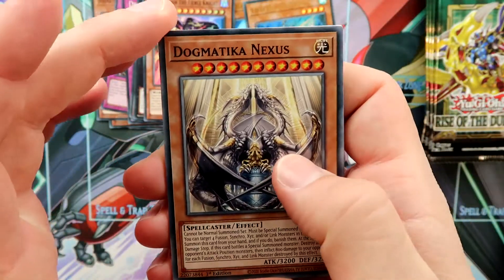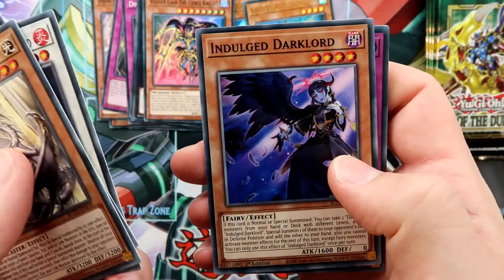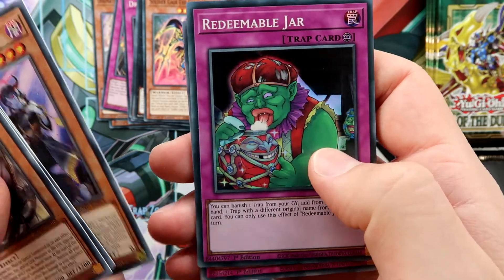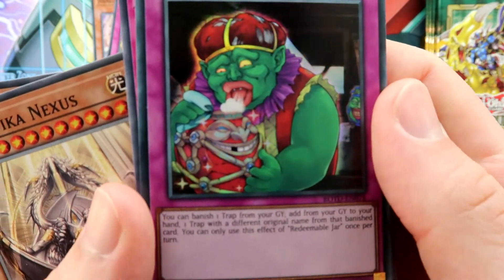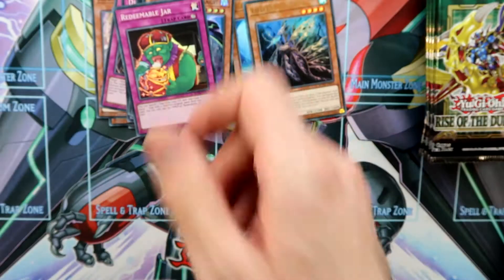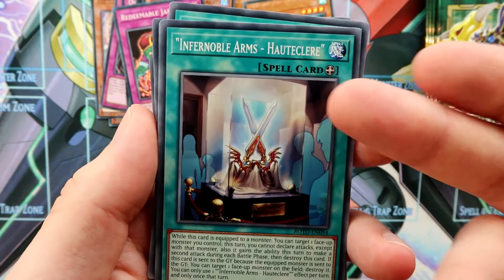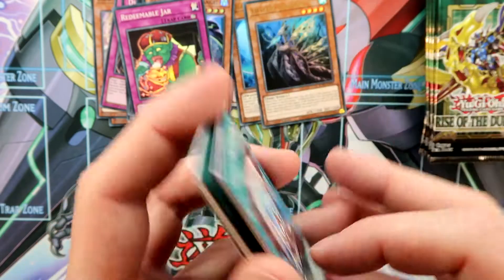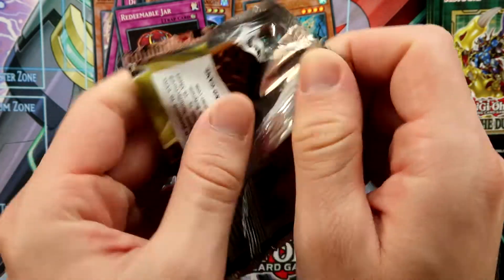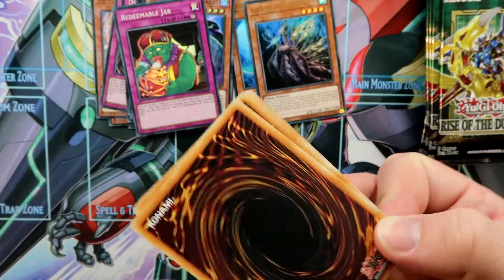We pulled another Dogmatica Nexus, a Malfi, and Captain Roland Dark Lord. Also the Red Damnable Jar — a little bit disgusting to tell the truth. And some Infernoble Arms, which are just Noble Arms but Infernoble — also a powerful meta archetype, maybe a little bit expensive.